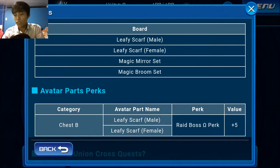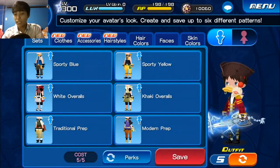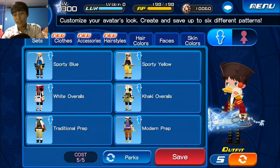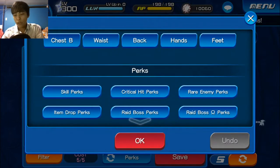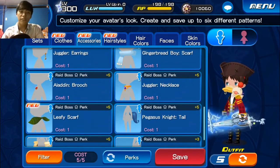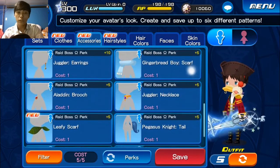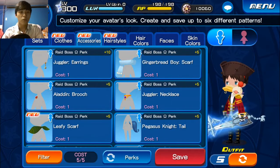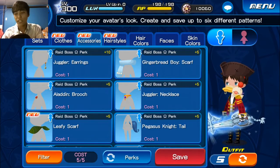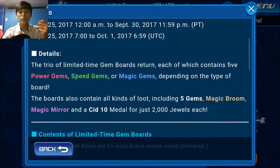Let's go ahead and take a look at our avatar parts and see how useful that new accessory really is. Filtering for raid boss Omega perks, you can see we already have a few things with that plus-five perk on them — the Aladdin brooch, the juggler necklace, the gingerbread boy scarf. That's not really new news, but if you're new and getting into the raid scene, all these past avatar boards were long gone. They might come back soon, but if you need that Omega plus-five perk, this new board is definitely a way to get it.